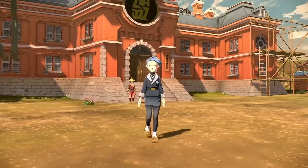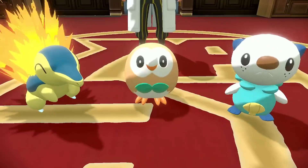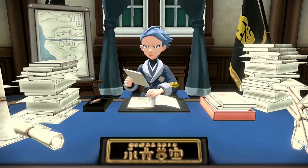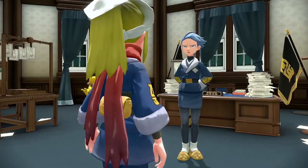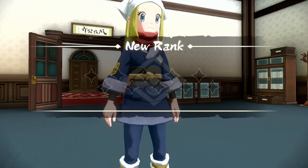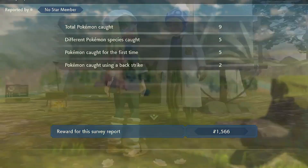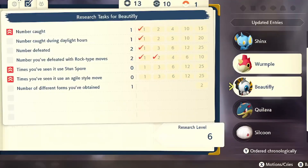You'll even meet ancestors of familiar faces from other Sinnoh region games, get your starter Pokémon, set off to defeat evil, catch a ton of Pokémon, and eventually confront God. But in order to do all this, you'll need to get past the star system. By earning enough points in each area, you'll unlock stars which give you access to even more areas. And in order to earn points, you need to do research tasks that every Pokémon has listed in your Pokédex.